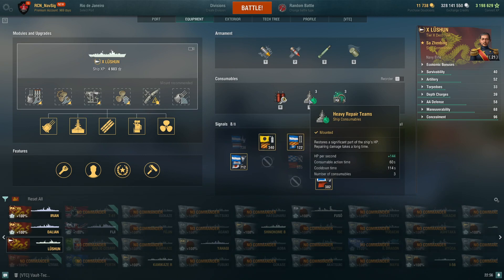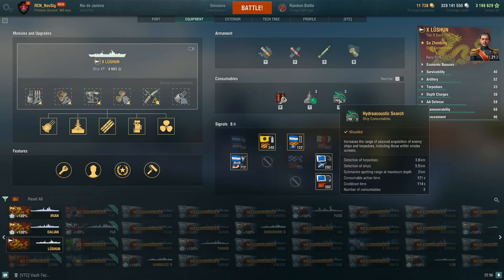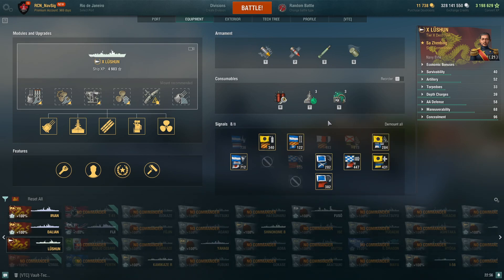Repair: 5-second activation, 38-second reload — really good. The heal is fantastic on this boat. Hydro is phenomenal: 5.5 kilometers for ships and 3.8 for torpedoes. This is like British hydro — lasts forever, and at 5.5 kilometers it's up there with ships like the Großer Kurfürst. I've got her spec'd out for HE.